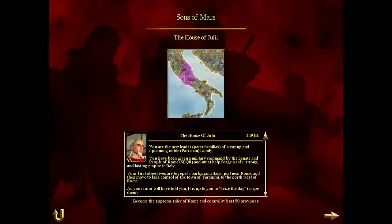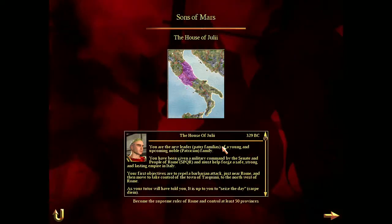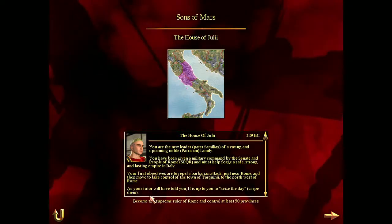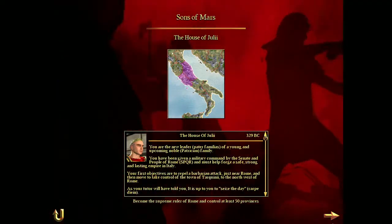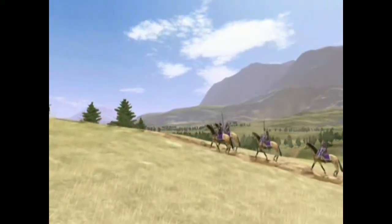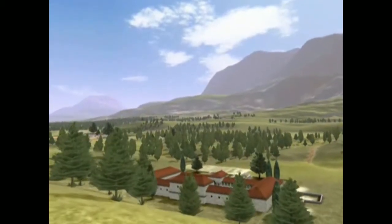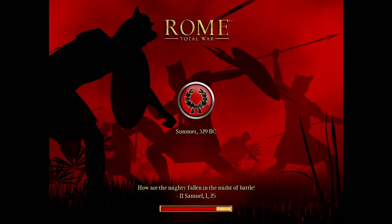You're a new leader of a young upcoming noble patrician family. You've been given a military command by the Senate, people of Rome. Rebelled the barbarian attack. Alright, let's do this. Worthless barbarians are coming to attack my civilization — I don't need no backstory.